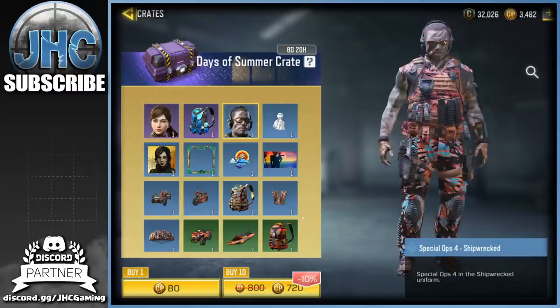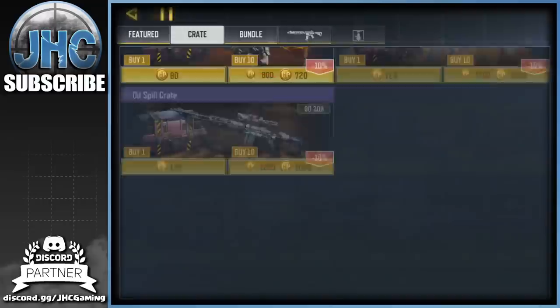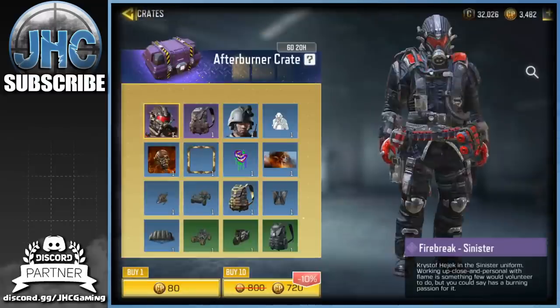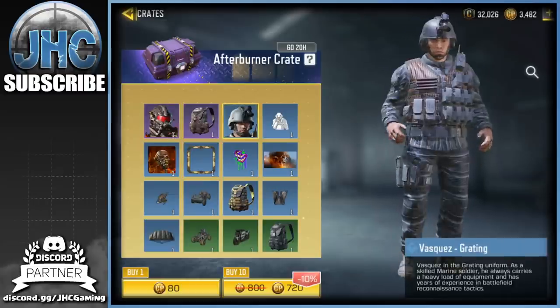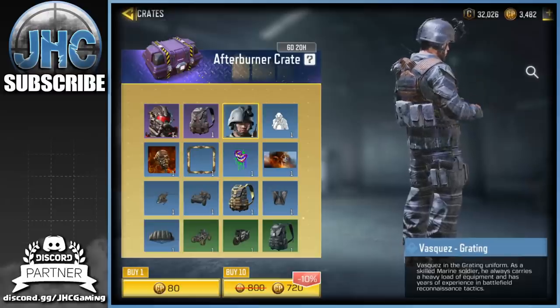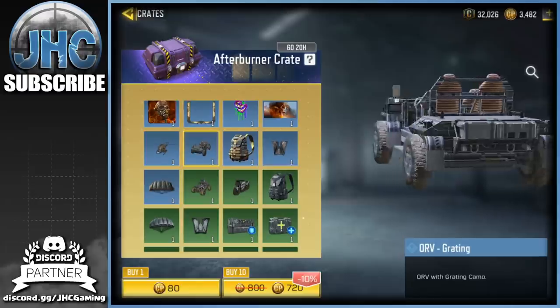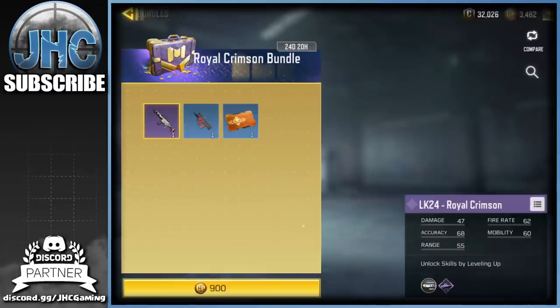Still looking for that hot chick skin, and I don't even have the Spec Ops 4 soldiers, so I'm gonna open a few of these and a few of the Afterburner crates because that Firebreak skin is not bad. I wouldn't mind it, and I don't have the Vasquez either, so maybe missing a couple vehicle skins too.